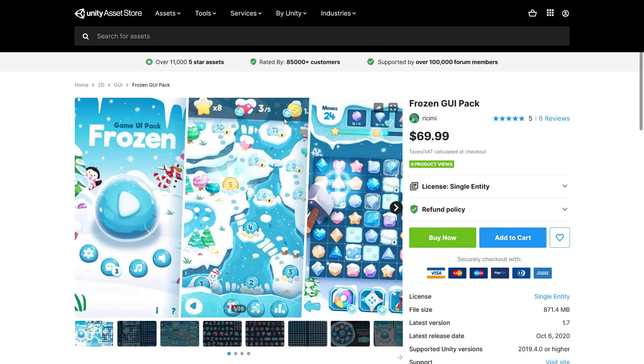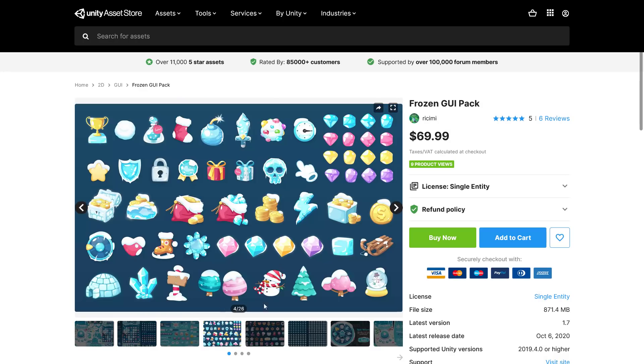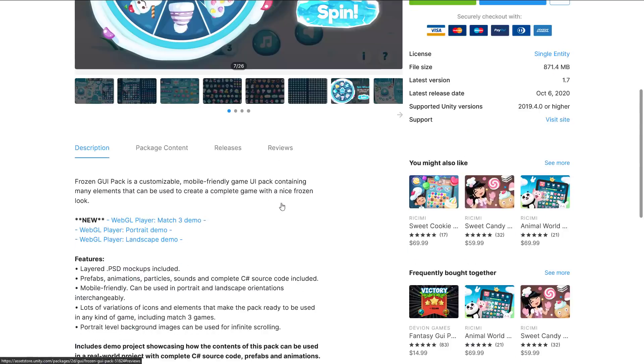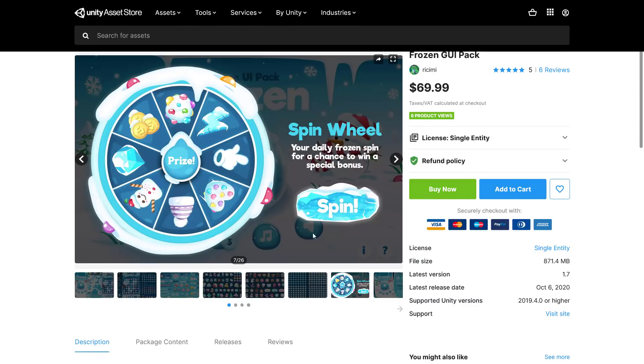Then we've got the Frozen GUI Pack. If you're trying to make a UI for a winter-style game, it's a collection of icons with a wintery blue-and-white theme. Layered PSD mockups included, prefab animation particles, sounds, and complete C# code — and it's mobile friendly.